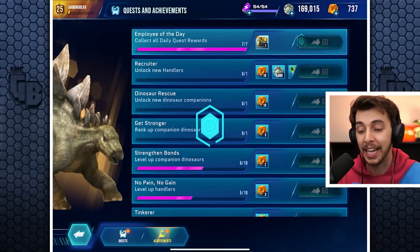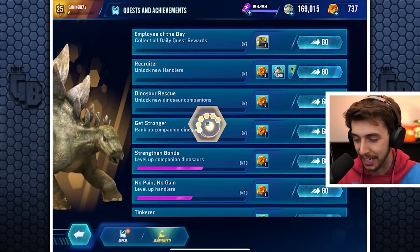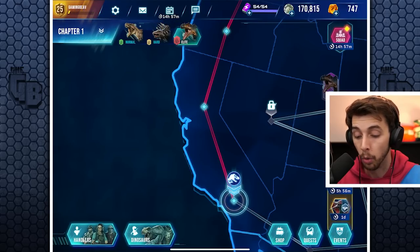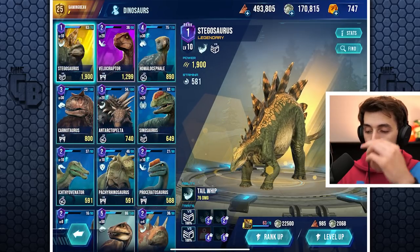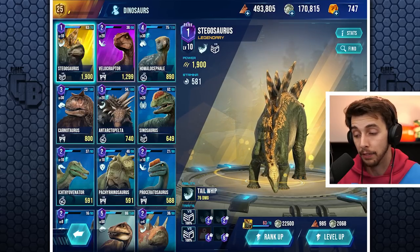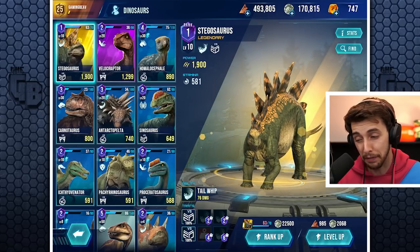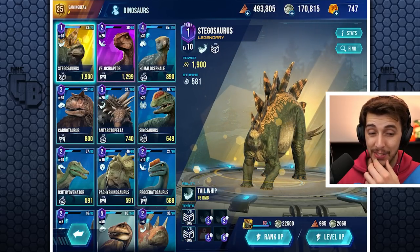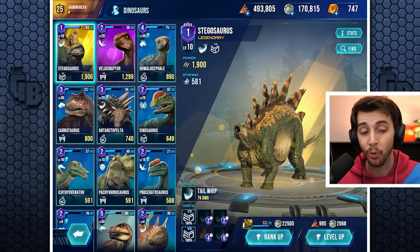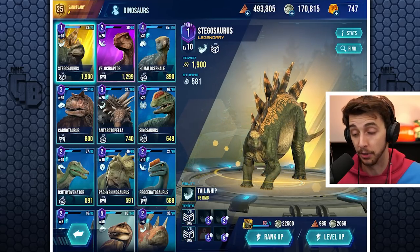We're gonna quickly claim one Stegosaur DNA because good lord do we need it. We're so close to ranking up Stegosaur, and once we rank up — seeing the difference on the dinosaur stats — an epic dinosaur at level 20 is not as good as a rank one Stegosaur. So if that doesn't tell you how good Stegosaur really is, maybe it's just a really good dinosaur.